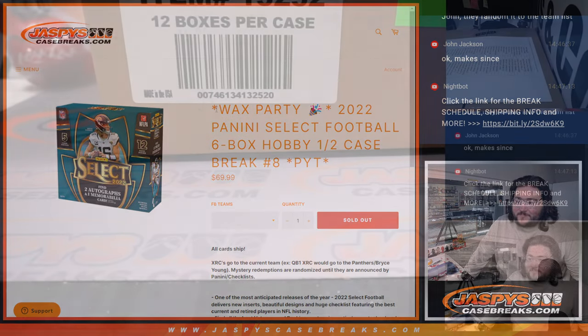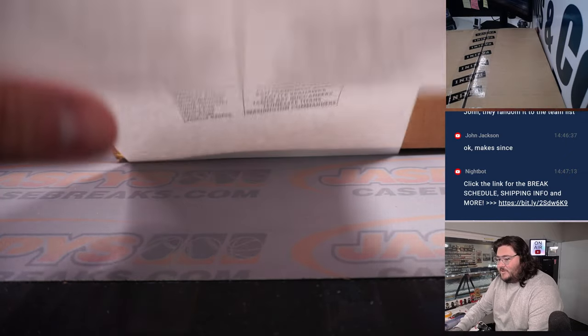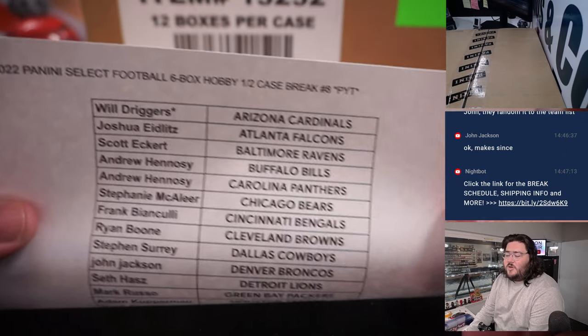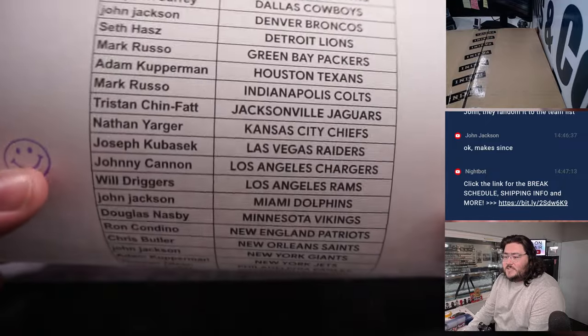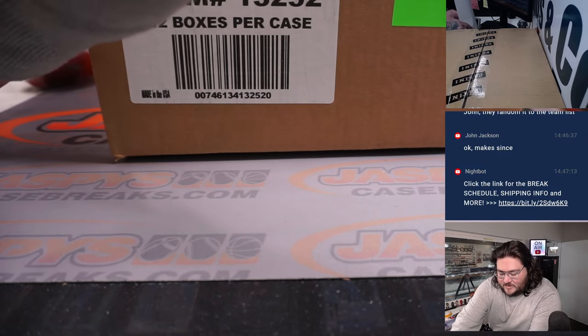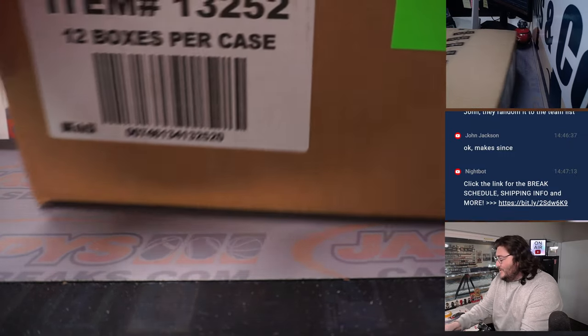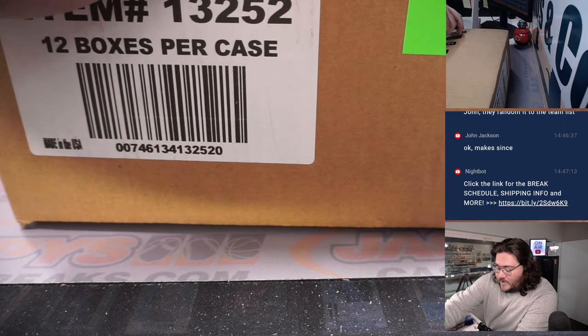Let's switch screens real quick. Here's our fresh case Select PYT 8. All goodwill — grab the last two teams, the Cardinals and the Rams, to get this break going. Thanks again to everyone involved. Like I said, PYT 7 is in a team random filler from Mosaic 16 on the site right now.